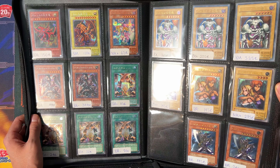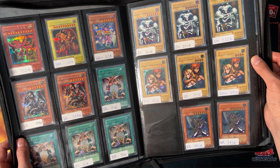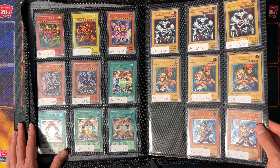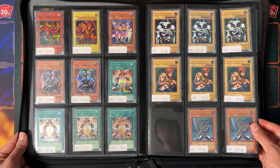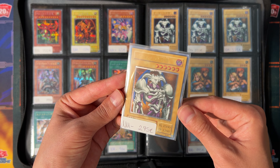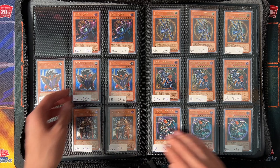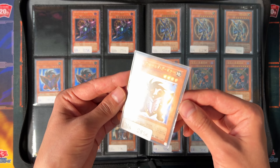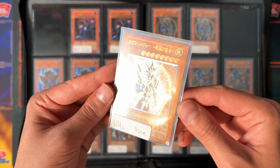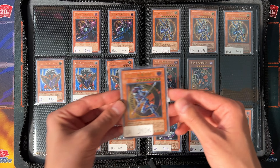So these are all ultimate rares — these are the Duel Monsters ultimate rares which are exclusive to the Japanese OCG. Beautiful, astonishing cards. You can see the different conditions on the labels and the different prices, and you can decide for yourself if the price works for you or if it's a pass. But nevertheless you can get inspired and just enjoy having a look at these awesome cards. Especially this BLS — Black Luster Soldier — I mean, ultimate rare Black Luster Soldier, what else is there to say? All these Duel Monsters ultimate rares are so nice.